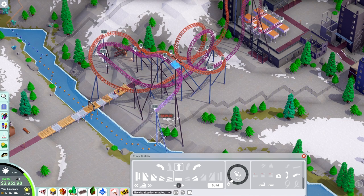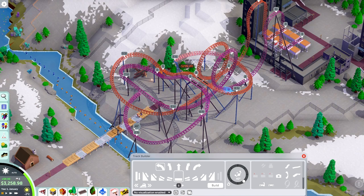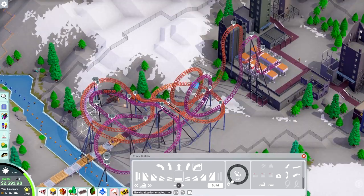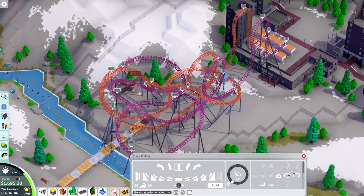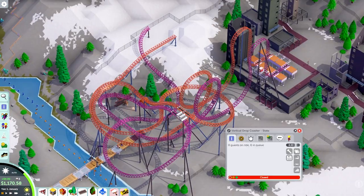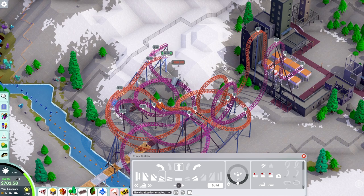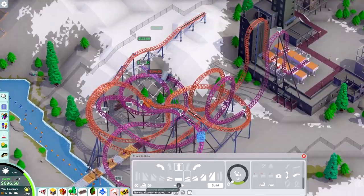The second reason relates to the lore of Celeste — there's a main character and an antagonist based on that character, and they have a very interesting combination of color schemes. Nothing would be more fitting to a Celeste-themed park than dueling coasters built around the main character and the main antagonist. Having those two vertical lift hills right next to each other dropping into a symmetrical layout with two loops is just satisfying.